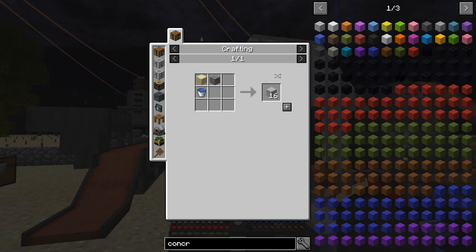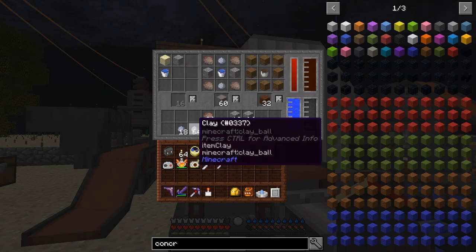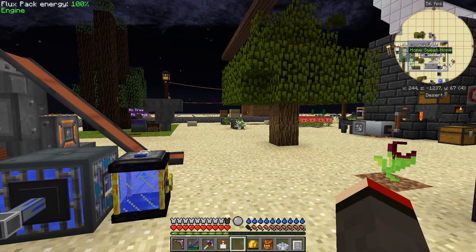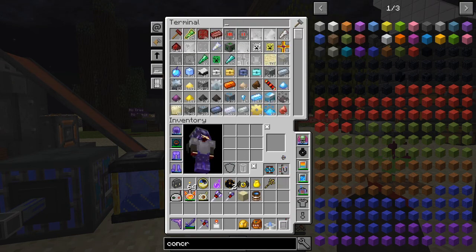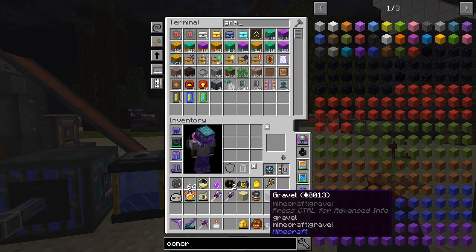The other recipe for concrete is this one: we need one sand, one gravel, and one bucket of water. Let's get that put to work. But it's not working in here — maybe we have to put it in manually. Oh, it filled up some fresh water into a thing. Let's try that again and actually get the ingredients out. It might not work in this one because it might not know about that recipe. So I want one sand, one gravel, and one bucket of water — so I need a bucket.